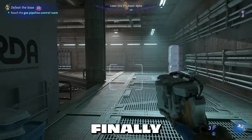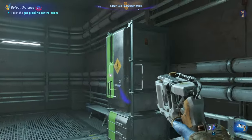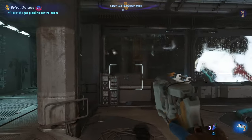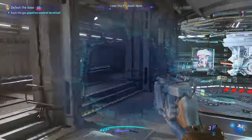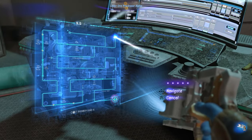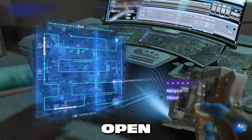We've finally made it to the gas pipeline control room. All we have to do is hack that terminal over there. No enemies ever come in this control room, so you're free to eat some food, craft more ammo, and grab some health pouches hanging on the wall. After you hack the pipeline control console, stay put, stay crouched, and wait for the window to open in front of you.